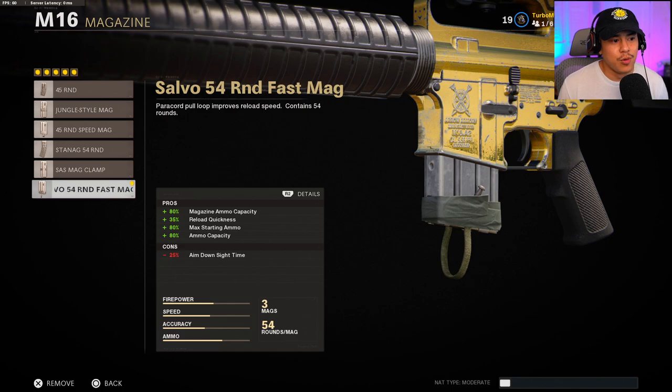For the next attachment, we're running with the Salvo 54-round Fast Mag. I like this because it gives us so many pros: magazine ammo capacity, reload quickness, max starting ammo, and ammo capacity. This is especially helpful when going up against multiple enemies and you want to farm kills — you won't have to worry about reloading too much, and in the event that you do need to reload, you'll be able to do it a lot faster. The aim down sight speed con of 25% isn't a worry since you're supposed to be playing this at a distance.